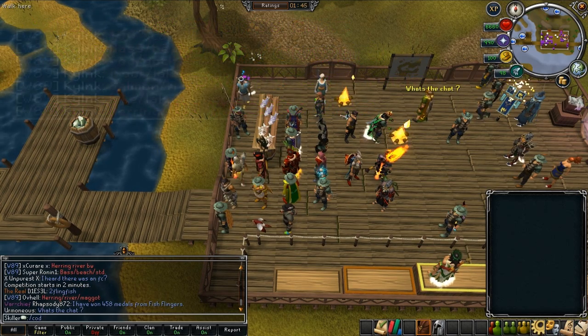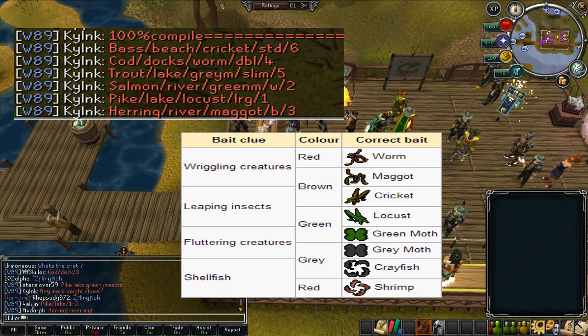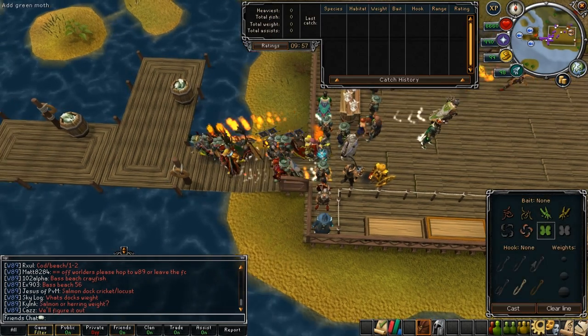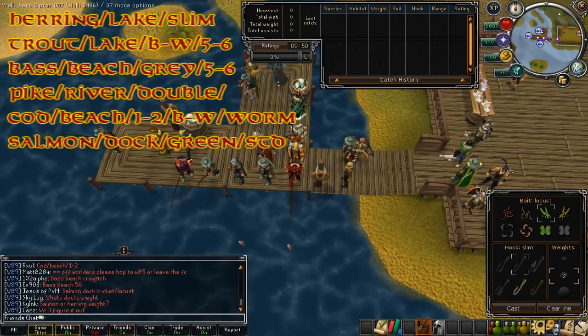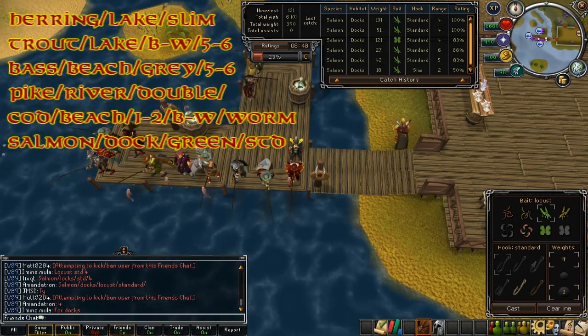From your hints, go into the 'Fling Fish Friends' chat and share your combination — for example, say 'bass beach crayfish' and they'll understand and put the combinations together and give the answers out before the game starts. When you start a game you should have a compiled list of fish, baits, hooks, and locations from your notes and the friends chat. You probably won't have all 100 combinations, so write down the ones you can.